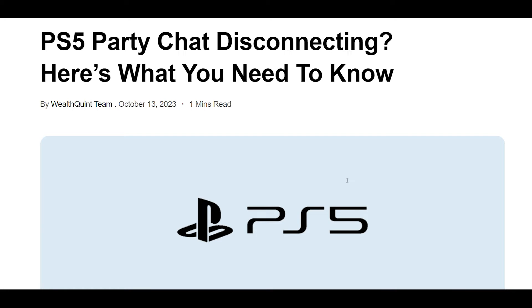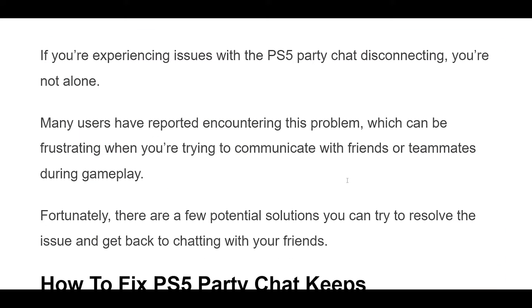The first thing you should do if you are experiencing Party Chat disconnects on your PS5 is to check your internet connection. A weak or unstable internet connection can cause party chat issues. To check your internet connection, go to Settings > Network > Connection Status. If your connection is weak or unstable, try moving your console closer to your router or resetting your router.